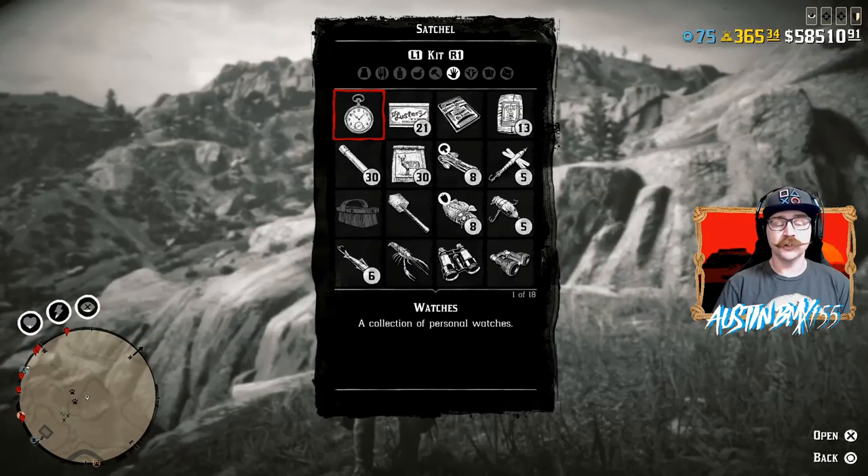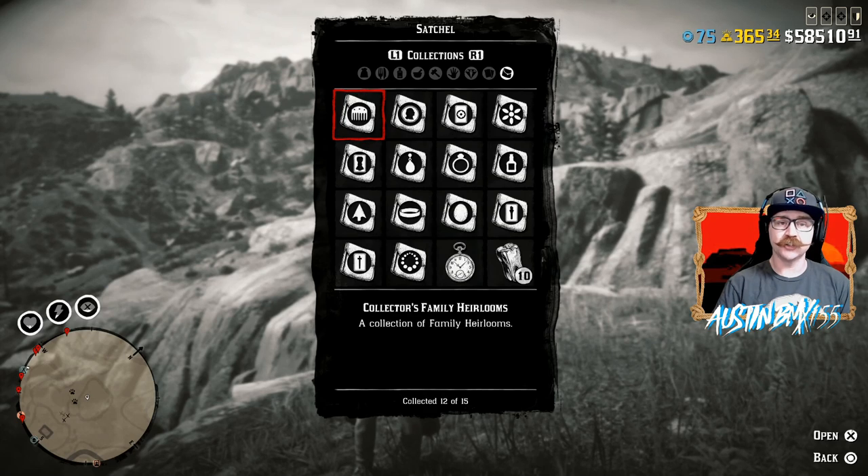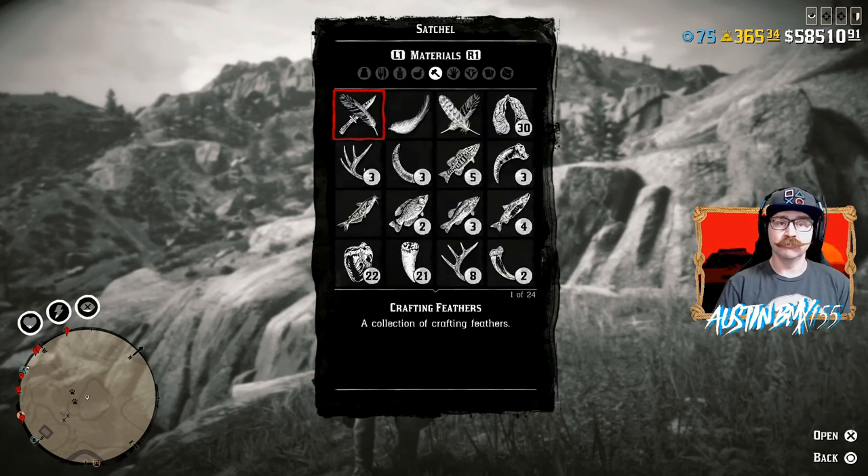Who doesn't like free stuff? In this video I'm going to show you the top five spots that we like to loot in Red Dead Online to give us tonics, valuables, materials, even ammo. Stick around.